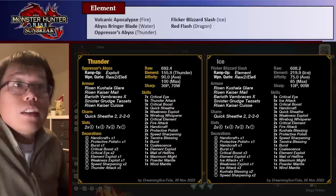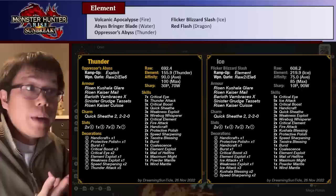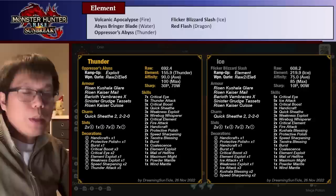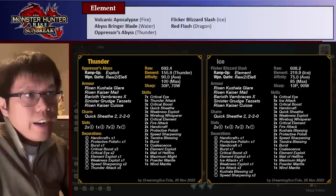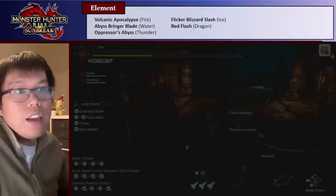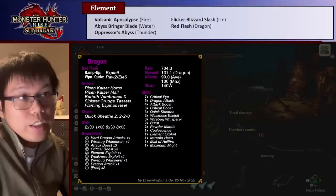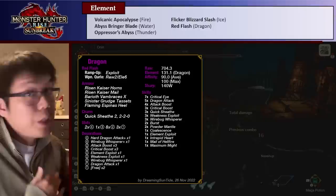For Ice, this build uses Wind Mantle and Kushala Blessing for high Ice damage. Fire, Water, and Ice weapons all get the Blessing skill for massive elemental damage boosts. Thunder and Dragon get less of this, because Thunder and Dragon damage can be boosted with Storm Soul from Thunder Serpent Narwa and Wind Serpent Ibushi — but those skills aren't out yet, so we don't have the massive Thunder and Dragon elemental boosting yet. For Dragon, we use Kaiser Horns for Powder Mantle. The Dragon build has the Flaming Espinas helm for Intrepid Heart, a nice defensive skill, with a few free one-slots. Because the Red Flash has very long White and Purple sharpness, speed sharpening isn't necessary, so those slots are mostly free — use them for defensive skills or whatever you want.